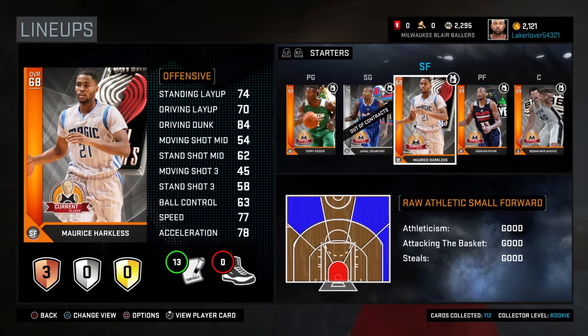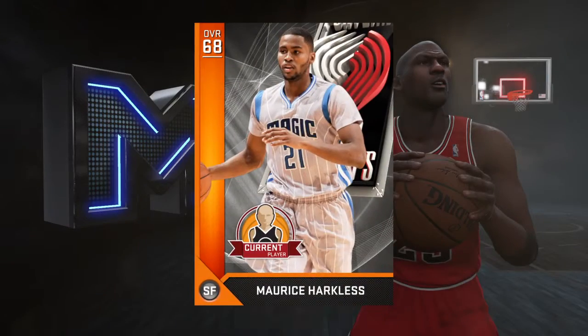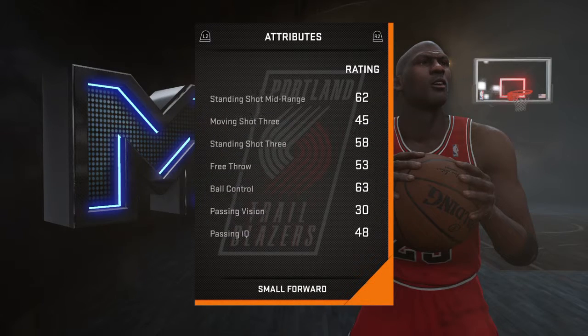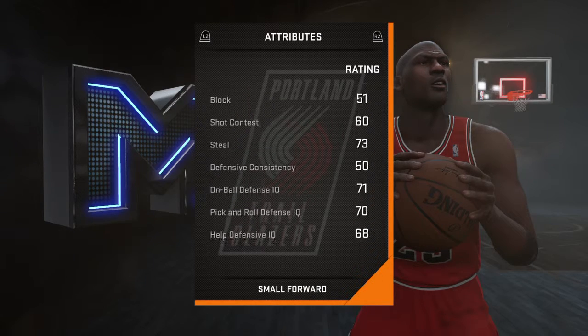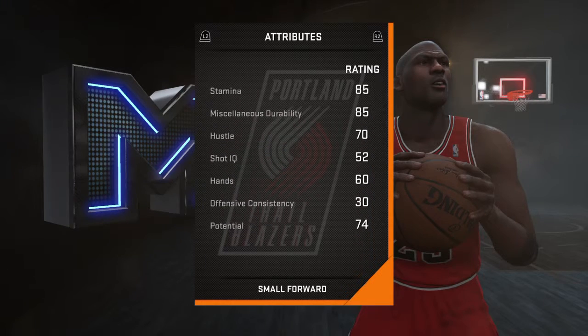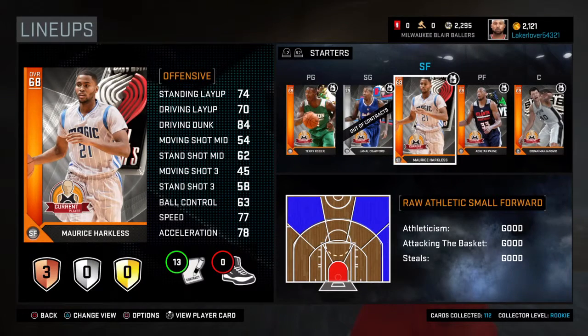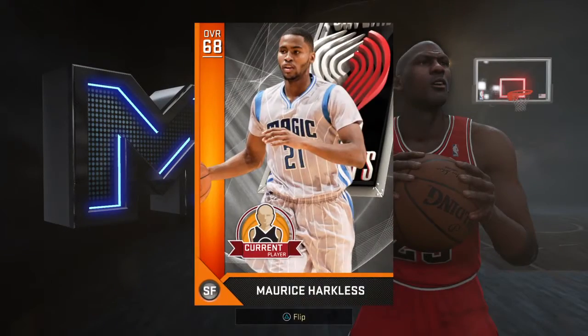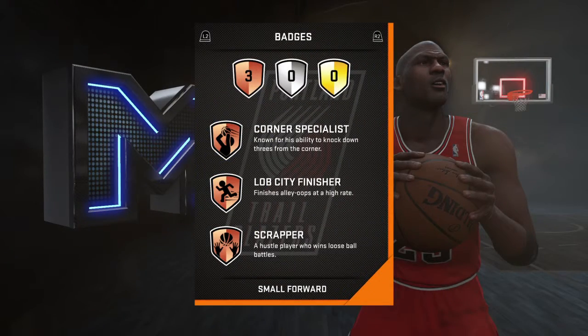At small forward you've got Maurice Harkless. The only reason I have him is because he can dunk and he's 6'9 at the small forward position — that's nice. Driving dunk is 84. I play in the fast break a lot so I like to throw lobs, and Mo Harkless is catching lobs and dunking on people.